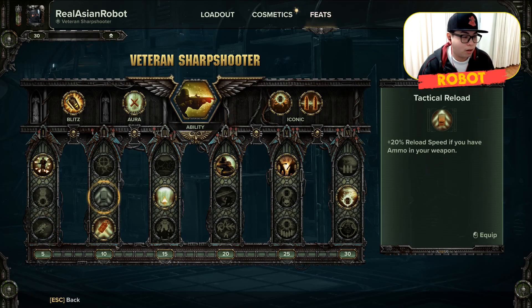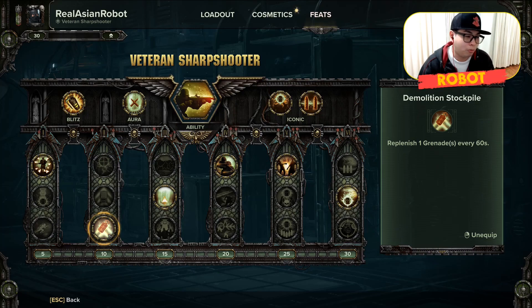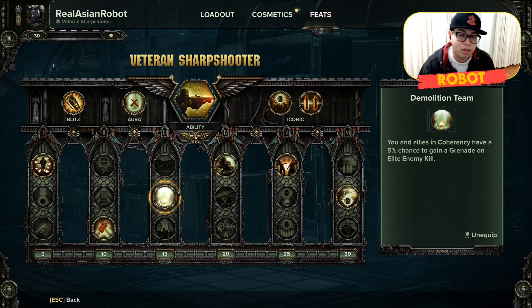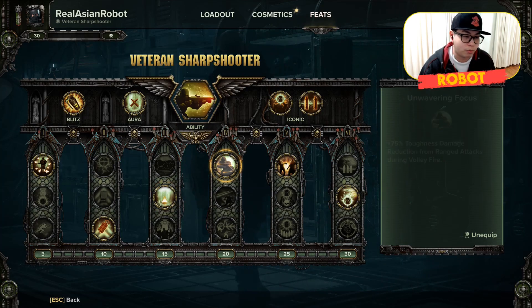For the second column I go with Demolition Stockpile. Why? Because Grenade Regen is awesome. Some people like Sniper — I don't, I prefer Grenades. Third column you can go with either Bio-Optic Targeting or Demolition Team. I take Demolition Team to benefit the whole team, especially if you've got Ogryns or Zealots around.